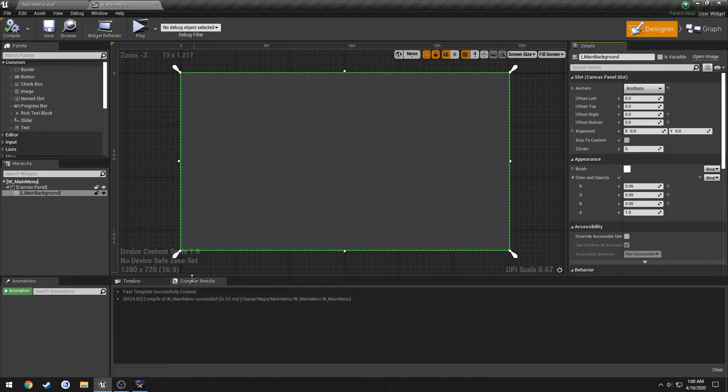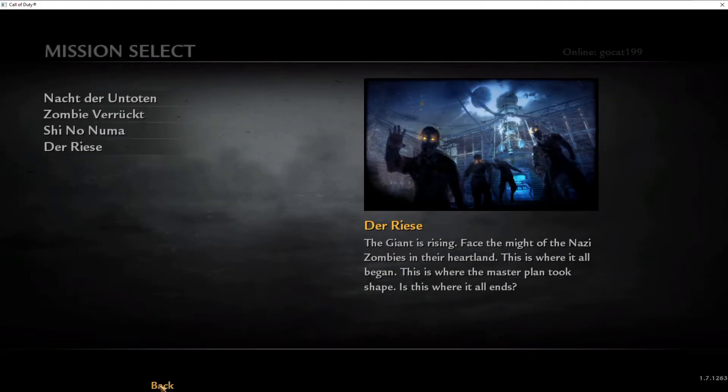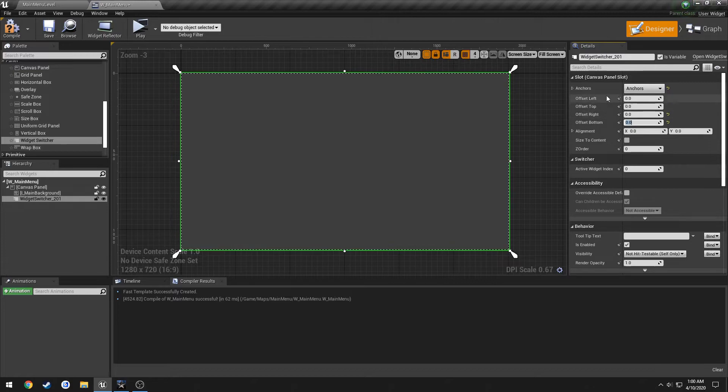We know we're going to be switching between widgets — for example, at the main menu you click Solo and you're greeted with a map selector. Instead of hiding and unhiding elements based on which button you press, we can use what's called a Widget Switcher. Under Panel we find Widget Switcher, drag it into the canvas panel, set it to fill, and give it a name like WS underscore Widget Switch.